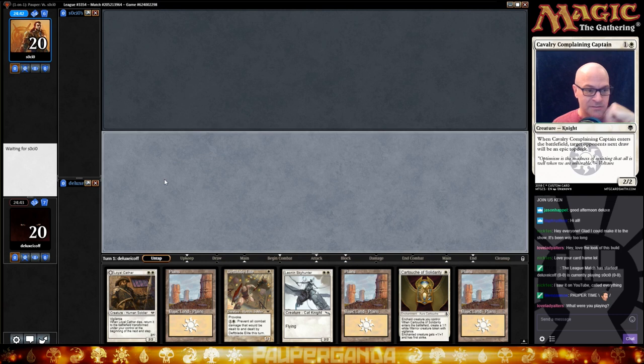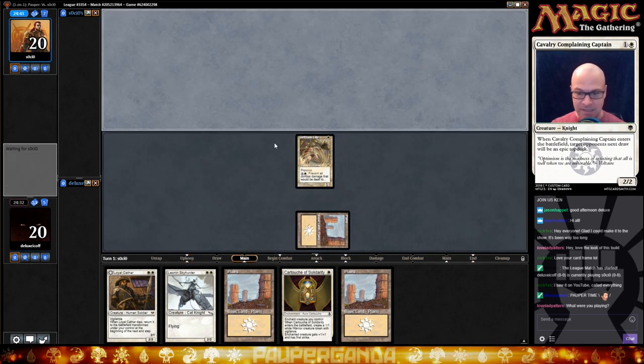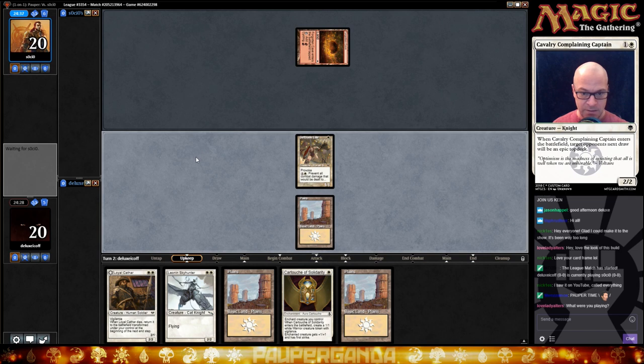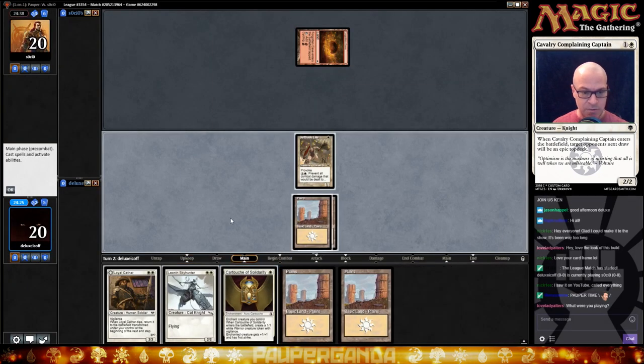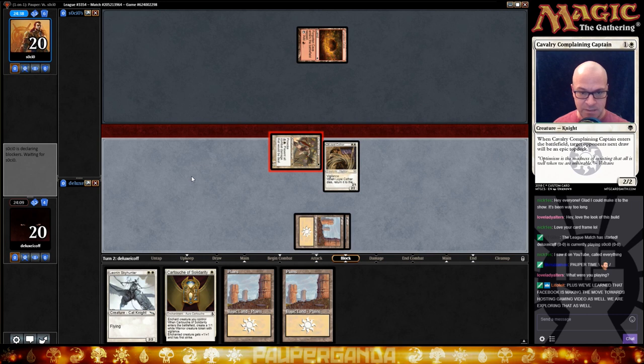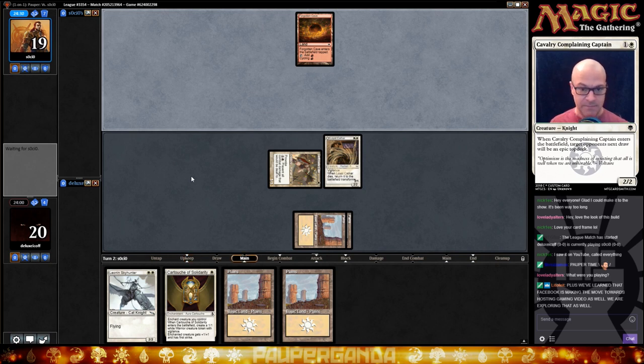Soldier weenie — or let's call it White Nickel, that'd be a cool name. A big shout-out to Nichols for getting his first 5-0. It looks like we're up against Burn. Mathonical and I are creating a new deck that might be spoiled pretty soon. I'm going to go on volume here. I'm going to save the Cartouche — hopefully he brings out one of his dudes. I would normally play the Skyhunter, but not against Burn. Second turn he's probably going to have a Searing Blaze.